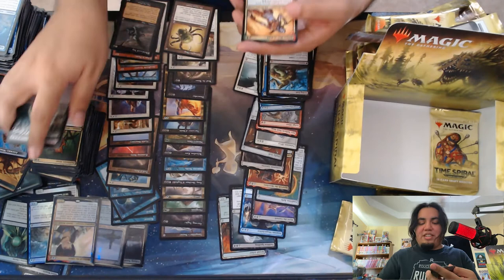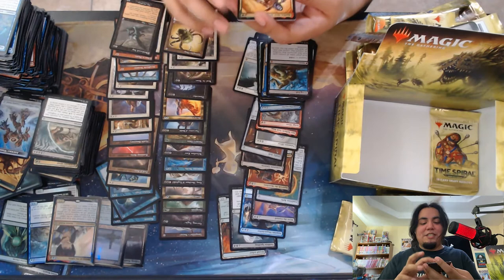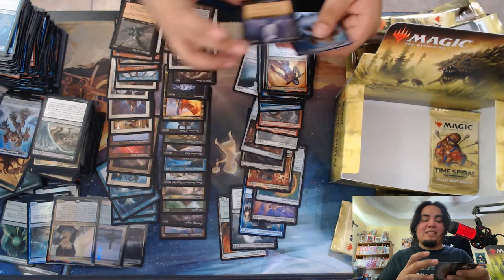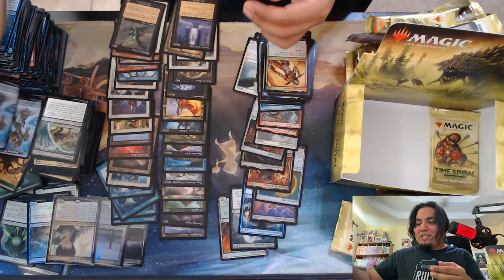Rata, heir to kill — nice. Very... if she was printed today, that mana would at least last until the end of your turn, but what are you gonna do? Oh, beautiful Leyline of the Void — I needed this. Super happy to have that, especially with that old art and that old border. Such a beautiful card.